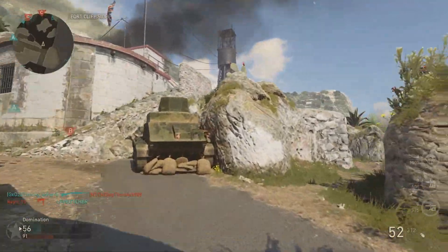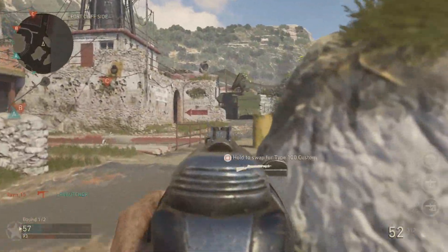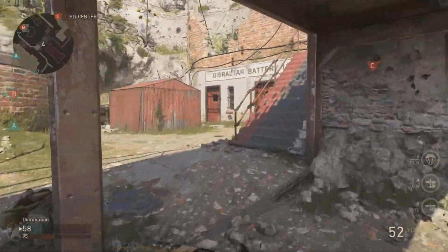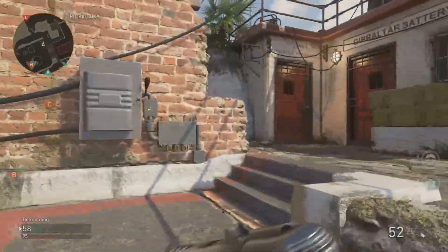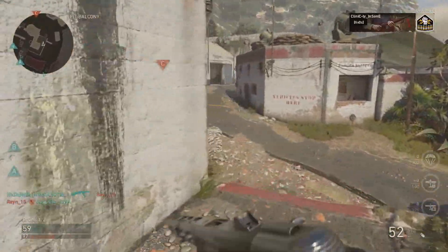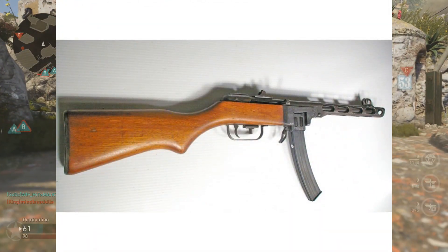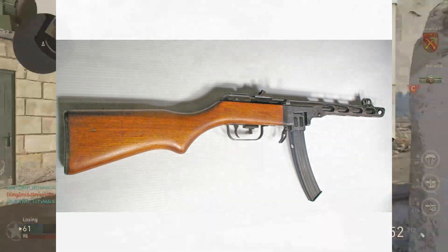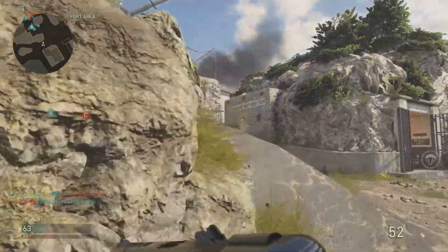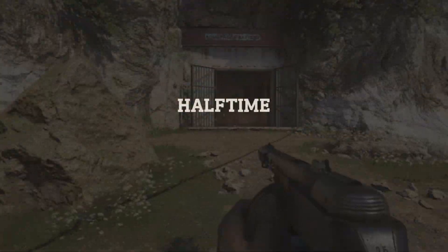What happened to this weapon after World War 2? It was used all the way up into the Korean War. Right after World War 2, the Russians actually sold the design of the PPSH to the Chinese military, who took it and designed a weapon called the Type 50. If you look at this weapon, it literally looks identical to the PPSH, and the Chinese military almost exclusively used this weapon during the Korean War — almost all of their soldiers had a version of it.